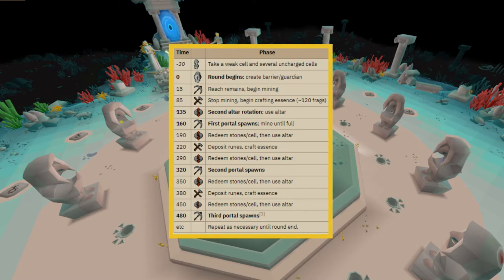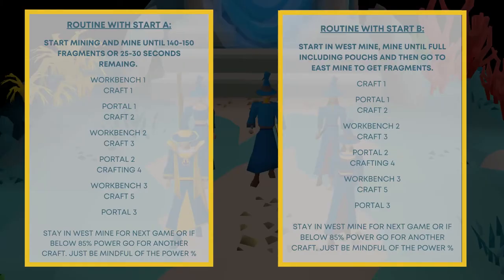This is only relevant for start A, because in start B you will have already started in the west mine, be full of crafted essence, and be in the east mine when the game begins — so you'll be heading straight to an altar with your essence and the likelihood of missing the first portal is very rare. What's on screen now is worth screenshotting: your routines with start A or start B. Start A is when you enter the room fresh or don't catch the portal at the end — go to the east mine, mine 140 to 150 fragments, then workbench, craft, portal, craft, workbench, craft, portal, craft, workbench, craft, portal.